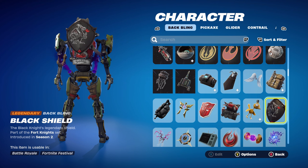The back bling is the Black Shield, introduced in Chapter 1 Season 2's battle pass, part of the Fortnite set — it's the Black Knight's back bling. He was a tier 70 skin, which was the max tier in that season. If you don't have this, you can always use the Red Shield as an alternative for the red and the black.